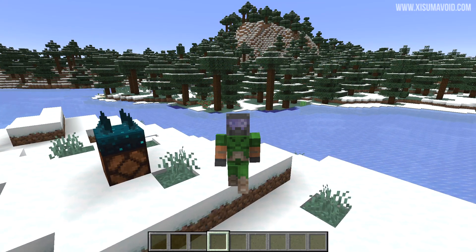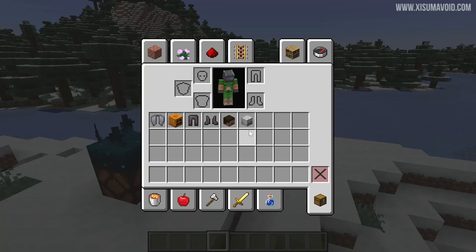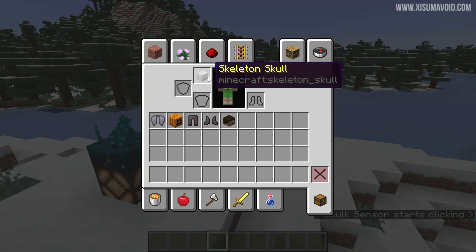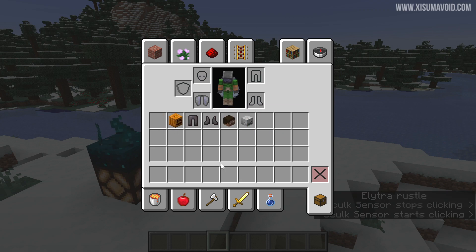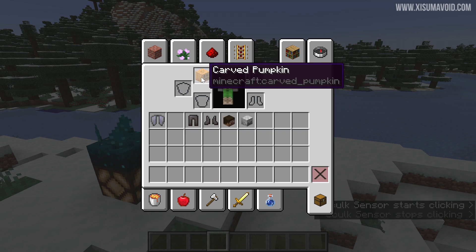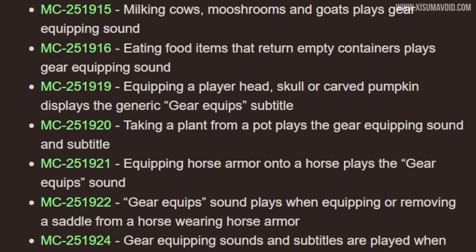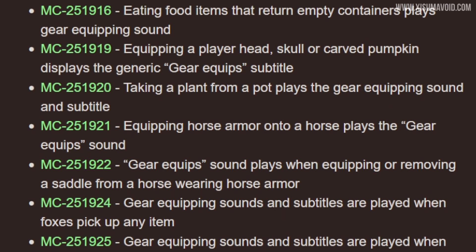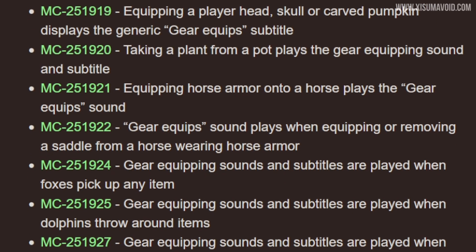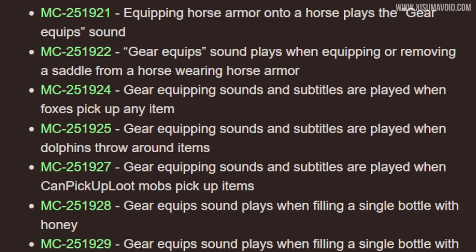If you watched my last pre-release video you may remember there were some changes made with the generic equipping sound for items you can put on your head. As you'll see, the other equipping sounds are still present, but for these ones there is no sound now. However, it does still activate the sculk sensor. Looking at the bug reports on the website, there are like 10 or 12 individual bug reports all related to this change, so it's just been rolled back.